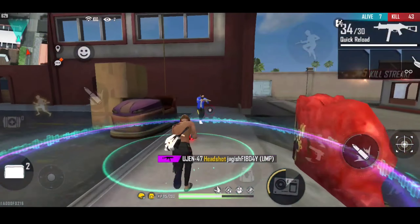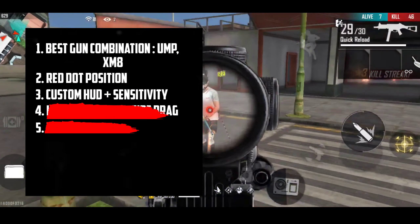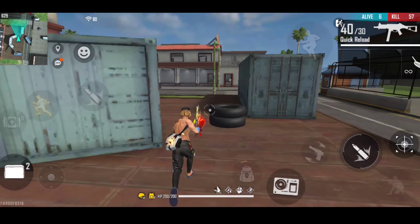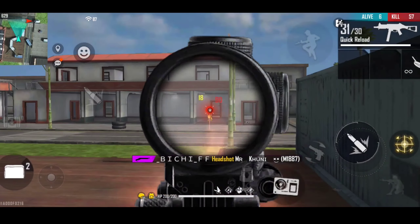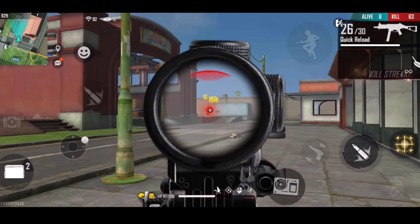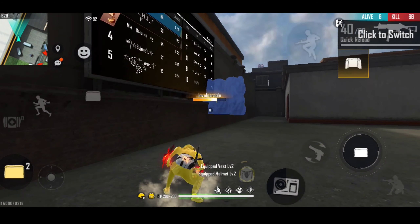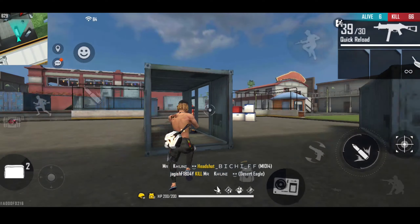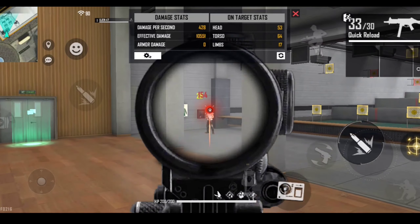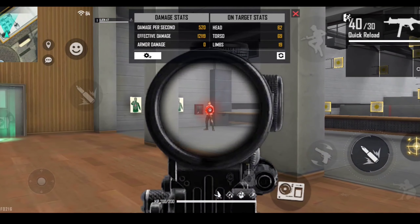Point number 2 is red dot position. When you fire, where should the position be — where should the enemy be, which part should you aim at? You have to put the red dot on the enemy's chest and point area, then drag to the head for the headshot. Do not aim at the legs.